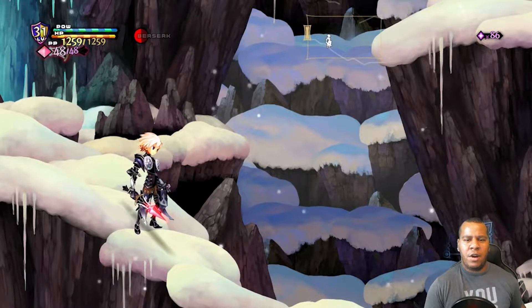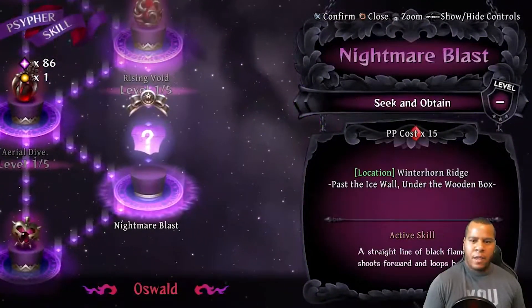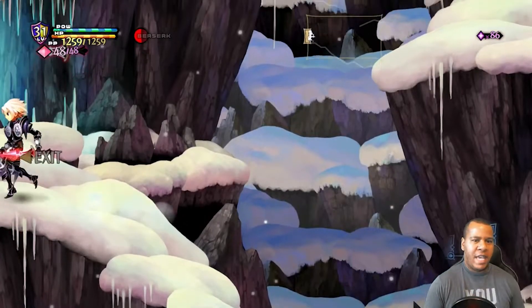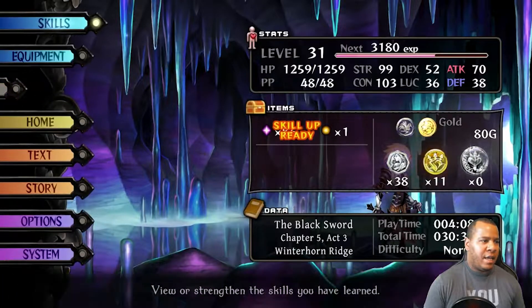What's going on guys, Suddenly Game here with another hidden skill for Oswald. We are doing Nightmare Blast in Winterhorn Ridge. Just to recap: we just did this — there will be an ice wall here.